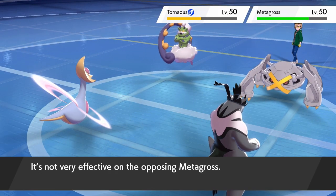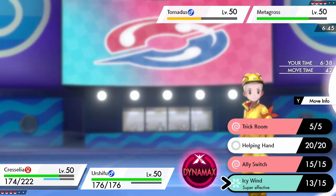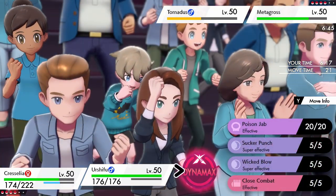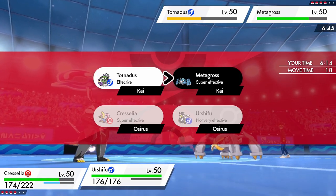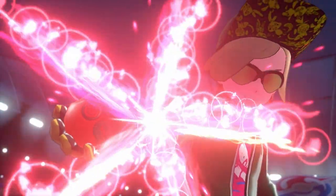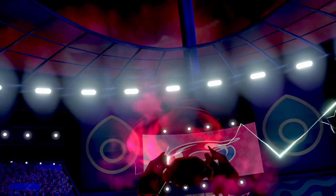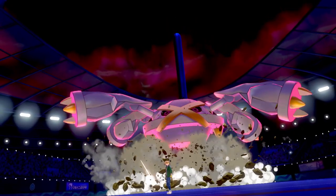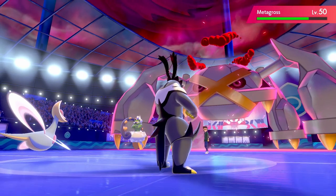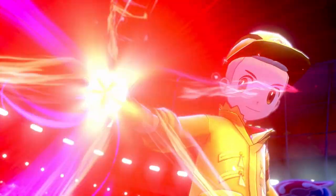It's a nice opportunity to get Urshifu on the field and start pressuring Metagross, though we must be mindful that Tornadus is still a Flying-type threat. Tornadus is back to neutral speed after the Tailwind reset, but we can't reset on Metagross due to Clear Body. With Cresselia taunted we go for another Icy Wind to chip Tornadus, then decide to Gigantamax Urshifu to tank attacks from Tornadus and Metagross. The opponent's Metagross also goes for Dynamax.